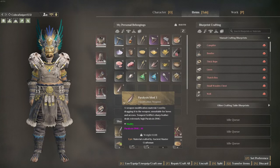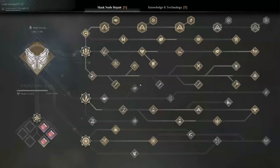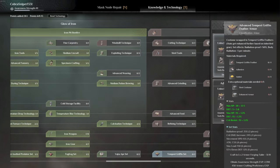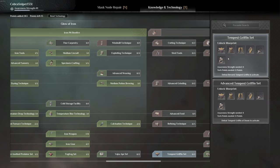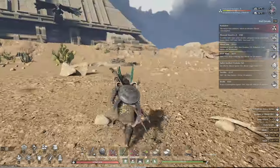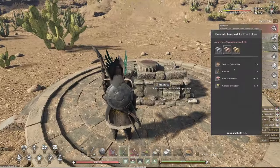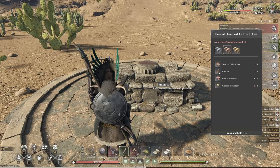He gives you paralysis mod 3, which is pretty cool, and a key to get in here. The armor set you can get for taking the second level of the Griffin gives you radiation proof 50% and body radiation minus 3 per minute, plus more bonuses. That one you do have to kill the second level of the Griffin — second levels are generally much harder. Same requirements except you're going to need rare fresh meat and 2 worship containers and 5 excitons instead of 2.